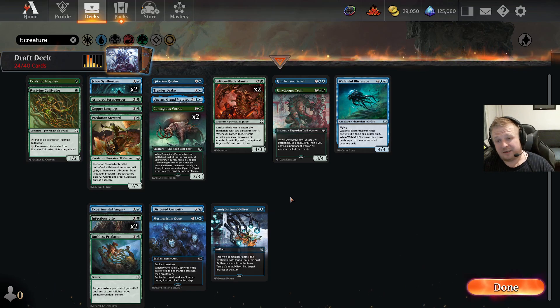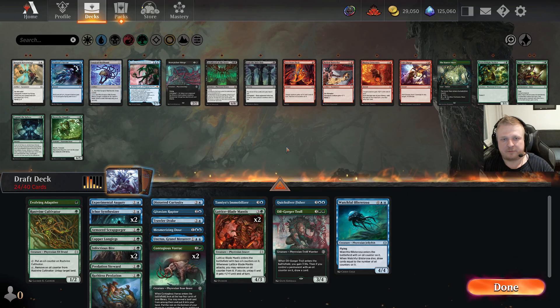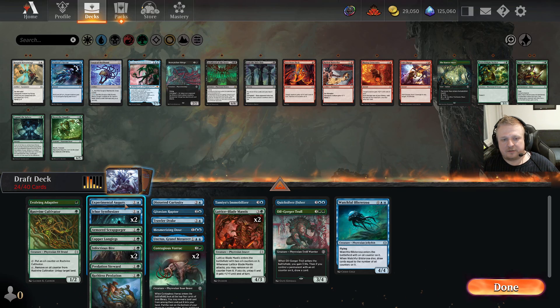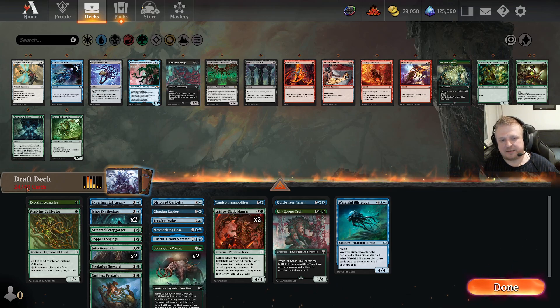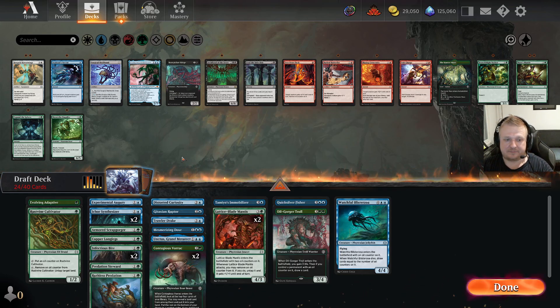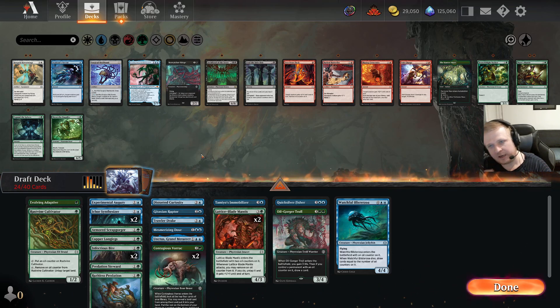I can leave with only five two-drops — I have some defensive three-drops. Even if I miss my two-drop, I have a four-toughness three-drop and a couple of Voraks which will trade with anything played up to turn three. And if you get a land, you don't mind trading a Vorak on a two-drop because you still get a land drop. Five two-drops with these one-drops should be fine. This might be a 16-land deck — best-of-three, so no starting hand algorithm. I have double Vorak, Rustvine Cultivator, and Experimental Augury which all help get more mana.